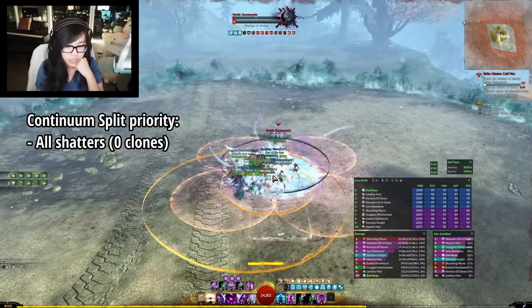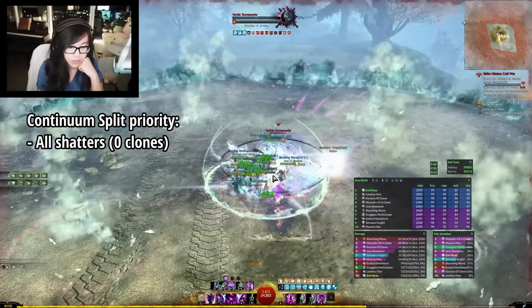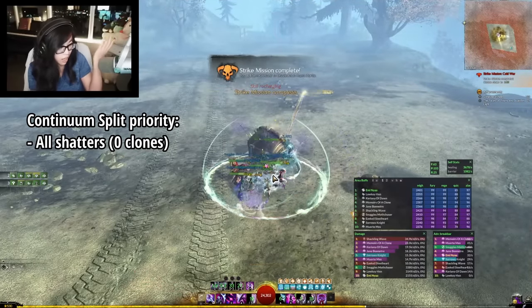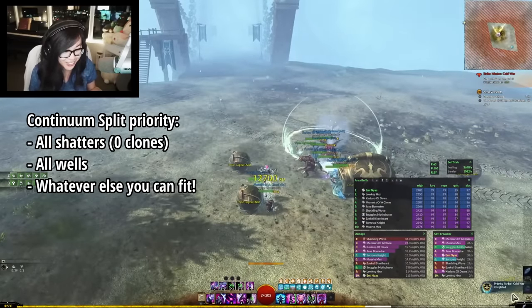Also a quick note on Continuum Split: I would recommend opening with 3 clones, and prioritize your shatters even if you have 0 clones for them, because the base shatter boons are really good — so it's just free real estate. After that, prioritize wells, and then prioritize weapon skills that generate boons or healing.